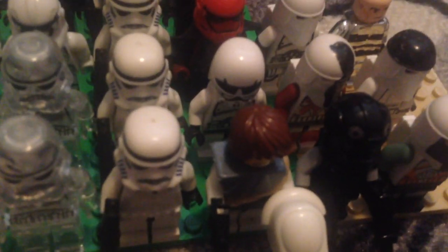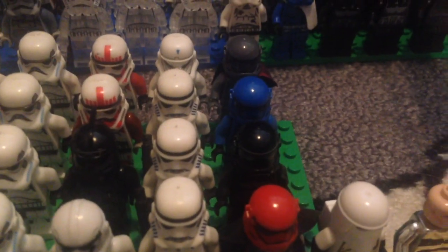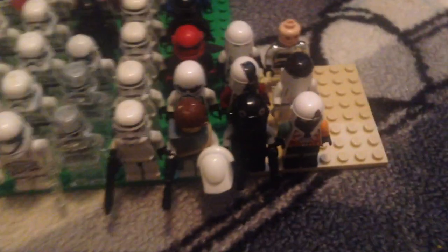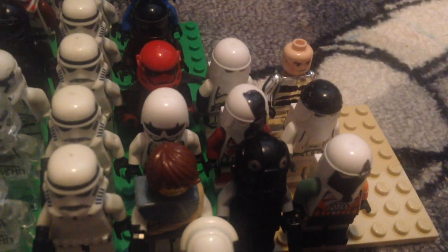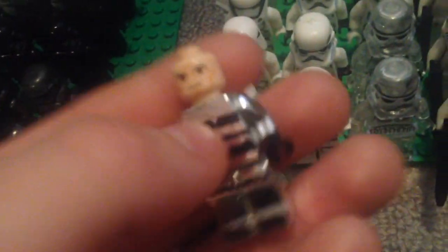In the custom section I have a biker scout with a different head, a cadet, a red First Order trooper, a black First Order trooper, a blue First Order trooper, a gray First Order trooper, an assassin-type pilot, and five custom snow troopers — one commander and four regular troopers. There's also one really messed-up solar trooper that I need to replace.